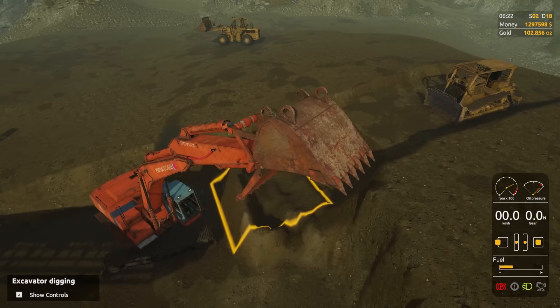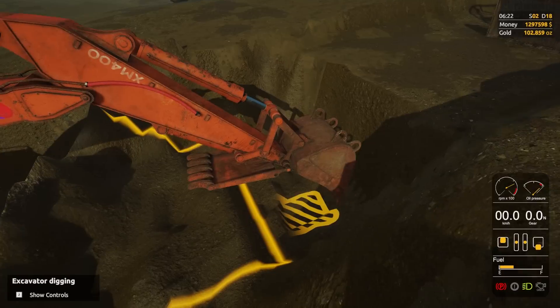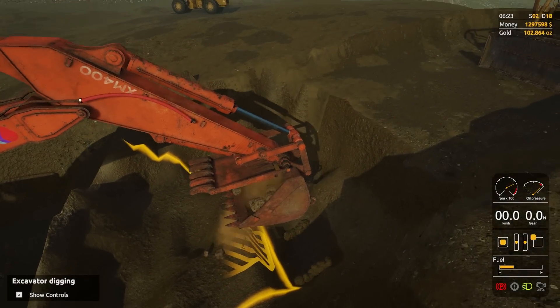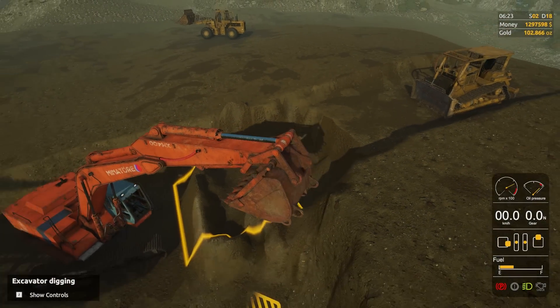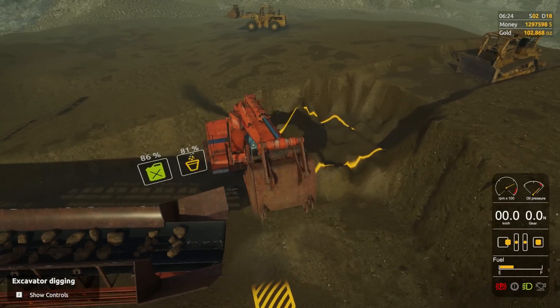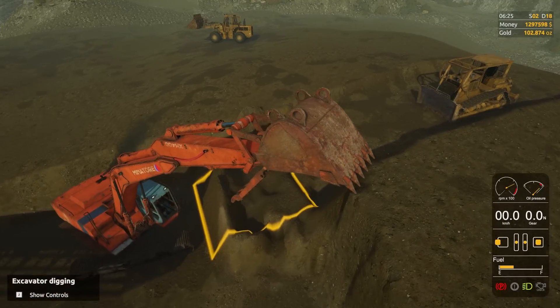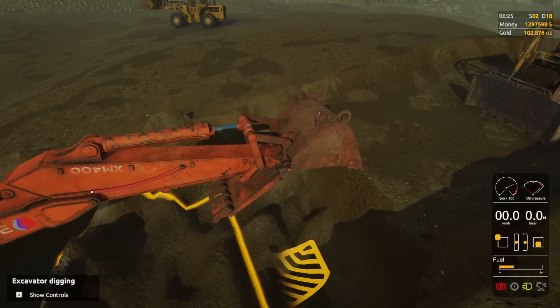I don't want to dig too deep because we're going to have to move the digger out of the way eventually and bring in the dozer to level it out. I just want to go through at this level all the way to the back, and then dig from the back to the front.